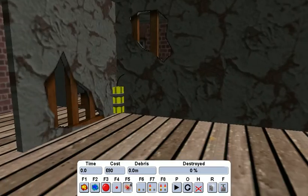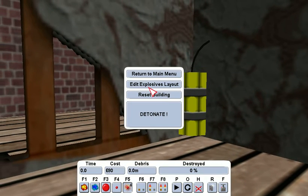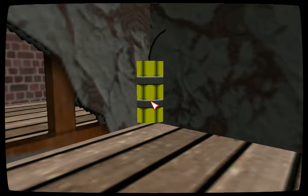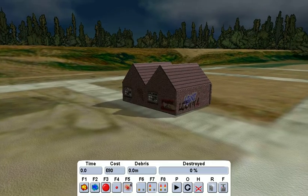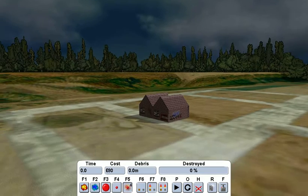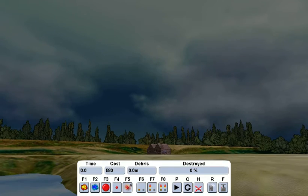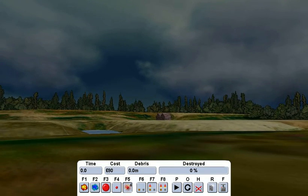Here we go. We're editing the explosives — a 50 kilogram explosion, the highest explosion you can achieve. So yeah, the highest explosion in this little bitty house.